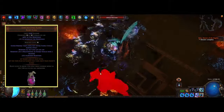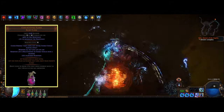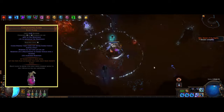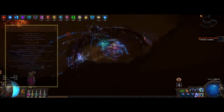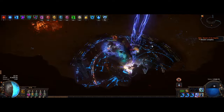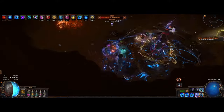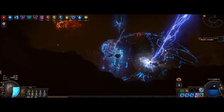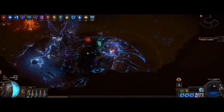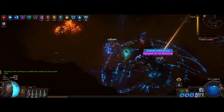We're also using a Coruscating Elixir to help with chaos damage, as the flask makes chaos damage not bypass any shield. If we were to get enough mana and regen, this flask would not be needed as it would mitigate all of that damage, but at the moment this current setup is not high enough to sustain itself from the Ivory Tower alone. However, I would still use a normal ruby flask here either way, so better to be safe than sorry.